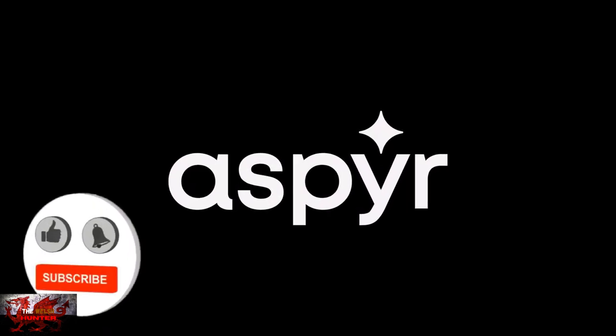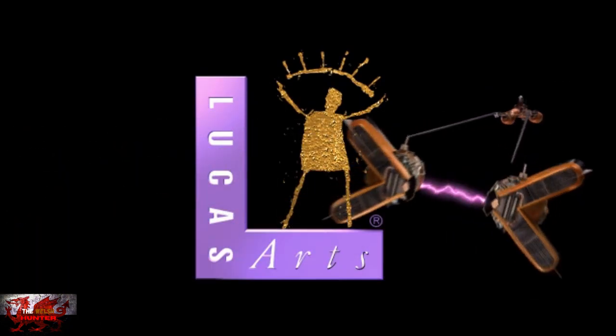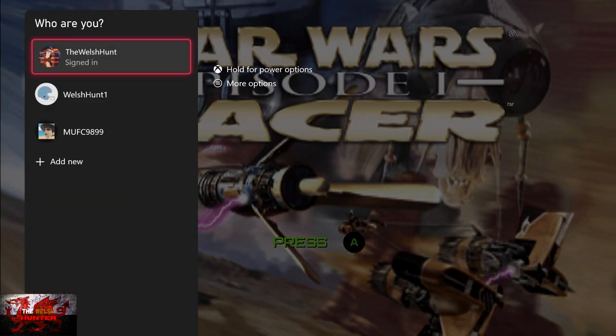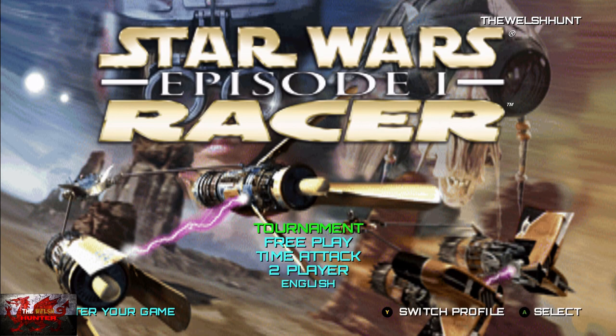Hello there guys and gals, the Welsh Hunter here back with yet another 100% achievement and trophy guide, and this time we are getting it all in Star Wars Episode 1: Racer. This was developed by Aspyr Media and Disney Interactive Studios, published by Aspyr Studios, and is usually available for £12.49 but is totally free right now with Games With Gold for the month of May 2023.